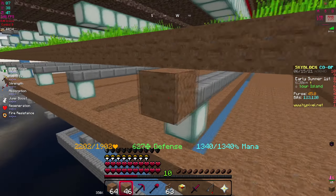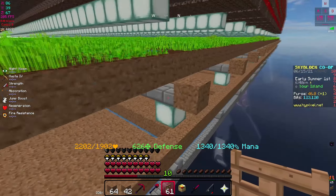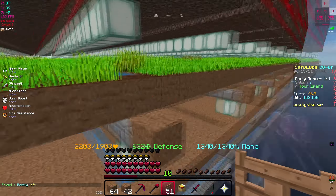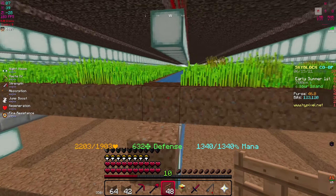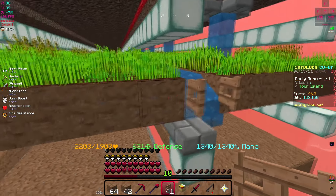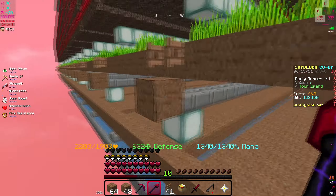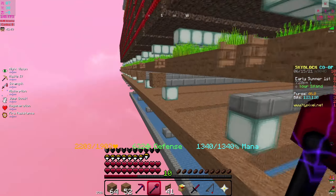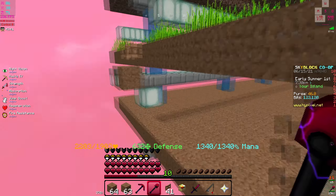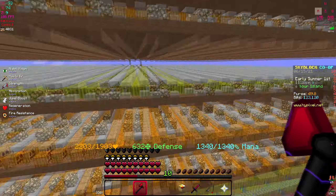We're putting on fence gates and I'm also going to check the melon collection for gold — it shouldn't be that much. Melons, pumpkins, wheat, and cocoa beans are probably the easiest for gold collection. You need gold collection to keep leveling up your farming skill. Sugar cane is the hardest — it's like 400,000 to 500,000 for gold and I'm only at 350,000, so not even close.